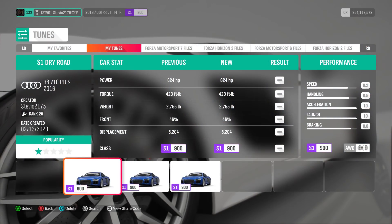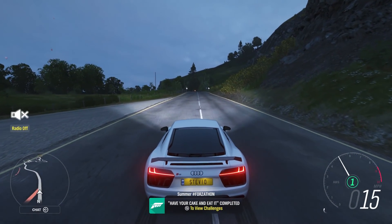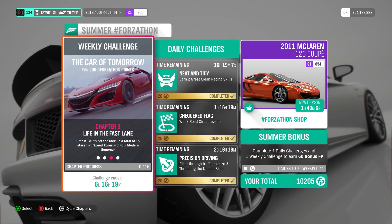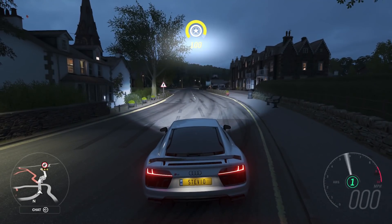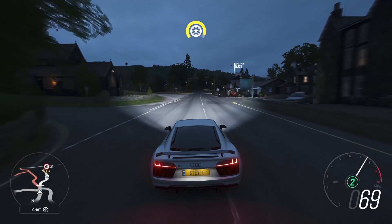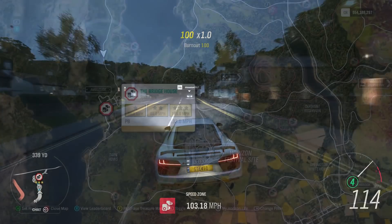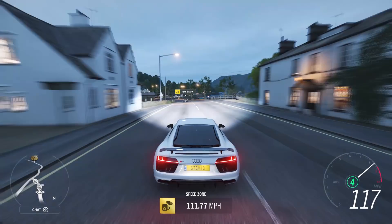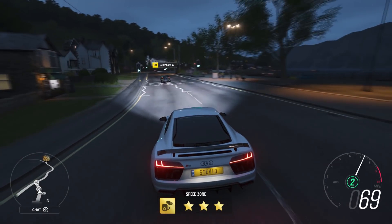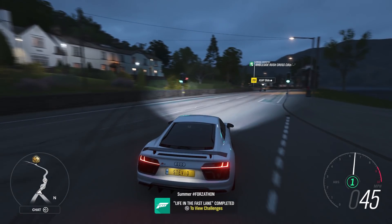My Audi R8 tune from Tuning Tuesday is now officially shared, and it does destroy unbeatable Drivatars, but I highly recommend going with an easier difficulty. Chapter 3 is to get 15 stars from speed zones. If you run it five times and get three stars each time, that's the goal and the quickest way. If you're not great at driving through speed zones, it doesn't matter — just get one star every time and do it 15 times. I always love going to the Bridge House speed zone, but any one works. The faster the car, the easier it'll be. Rewinds can really be a savior.